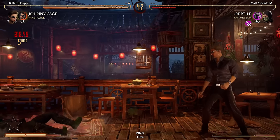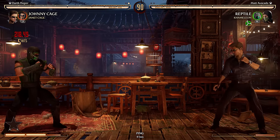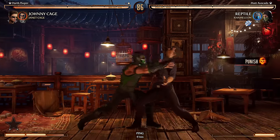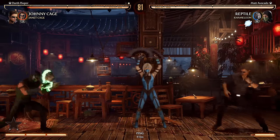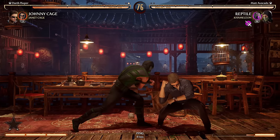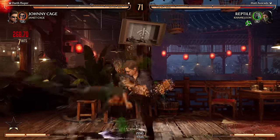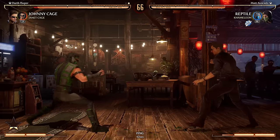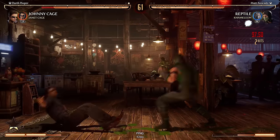All right, get off me Reptile — I know you have one of the classic costumes on right now, but I don't want you to touch me. Oh, that was almost an insane whiff punish — he just didn't believe. Oh shit, that was the wrong move. Yeah, that's a legit tactic with Reptile.